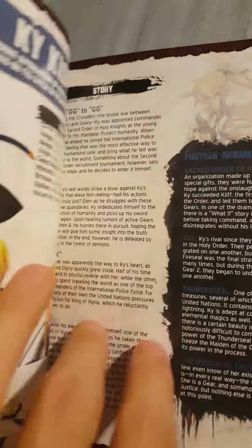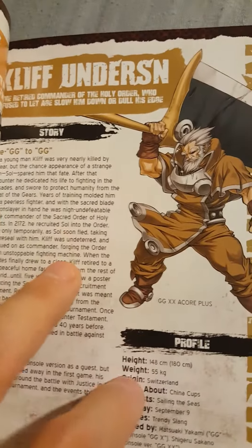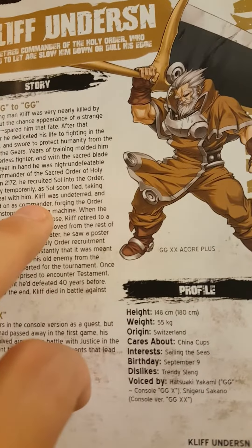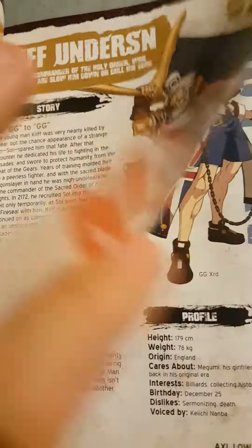It's a pretty detailed description of each character, and it does the same page by page — even for characters that didn't appear in this game, it tells you what happened to them or what they've been up to.